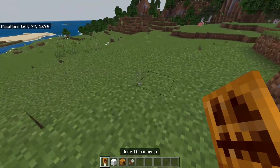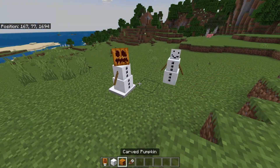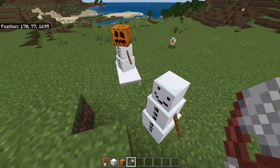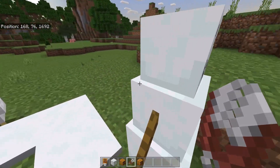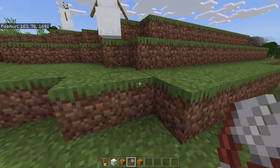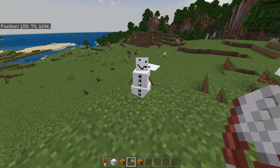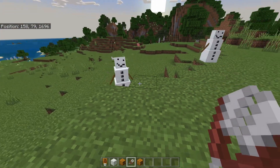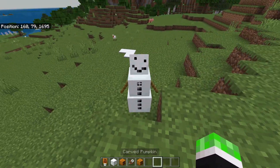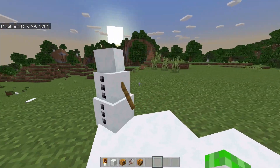If you notice, the one that does not have a pumpkin head is not leaving a trail anywhere. That's a feature I added in — if your snow golem does not have a pumpkin head, he will never leave a trail wherever he goes. Same thing with regular snow golems: if you go ahead and shear them, you take away their griefing ability of leaving trails everywhere. This lets you have your snowmen around your areas without all the hassles of snow paths.